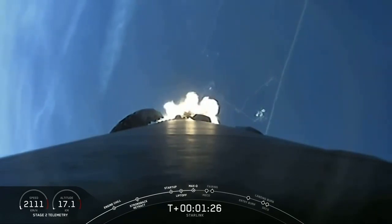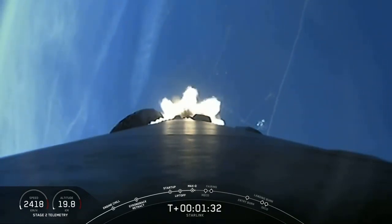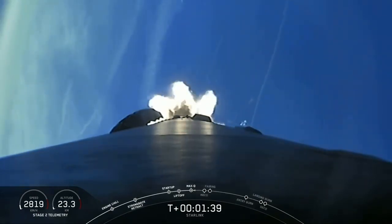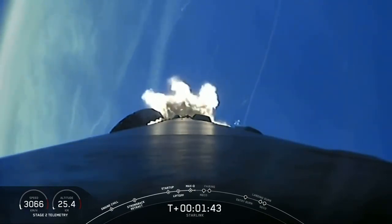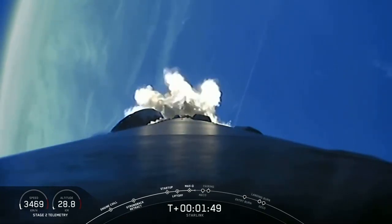Coming up in about a minute, we will have three events in rapid succession: the first being main engine cutoff, or what we call MECO. This is where all nine of our M1D engines shut off and slow the vehicle down for the following event, which is stage separation. And then finally, the lighting of our second stage MVAC engine, which we call SES-1, or Second Engine Start-1.